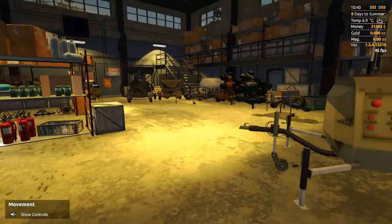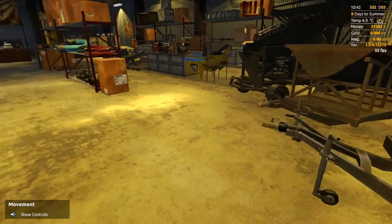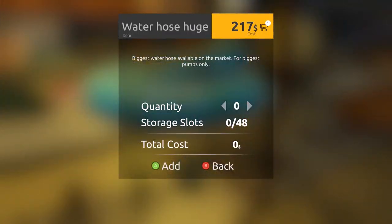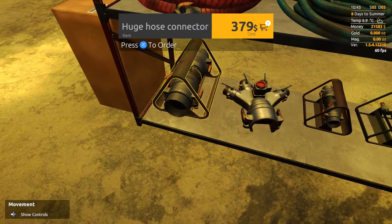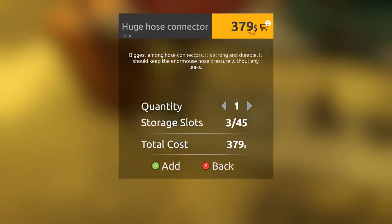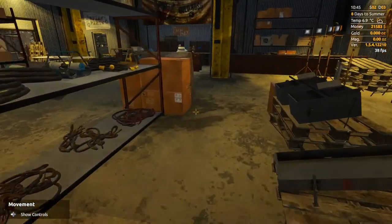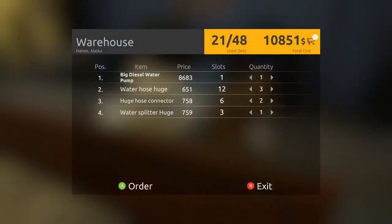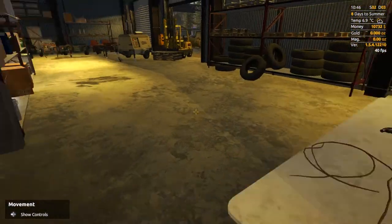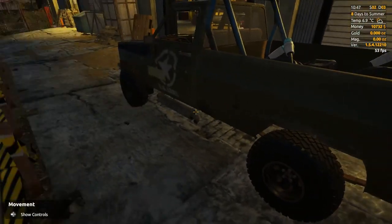Here we are back at the equipment store again for the next purchase, which is probably going to be this diesel water pump. We're going to need these connectors as well - probably two of those - and one splitter and three of those pipes. Let's see how much that comes to - that's going to be quite expensive. 10,000 - okay, that should pump most of the claim. I can't afford that water thing as well, I can come and get that later.